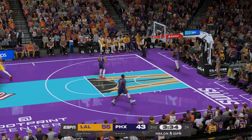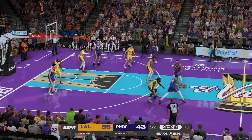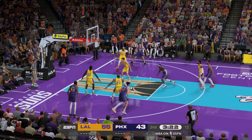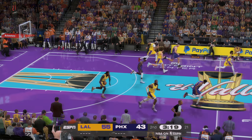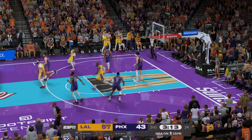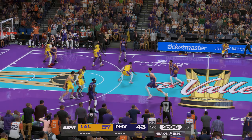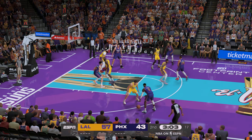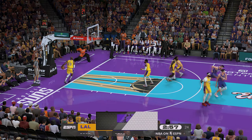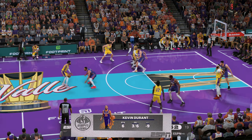LeBron going right through into the defense and finding a way to power through contact as if he hasn't even been hit. KD with the bucket — if you're the guy who has to guard him, it is never going to be an easy night for you. Prince outside, passes to Reeves — and the layup falls. Austin Reeves has got five points now in the quarter. Big miscommunication on defense — he recognizes it and quickly takes advantage. Boy, the defense looks shell-shocked — they're on the ropes, on their heels right now.